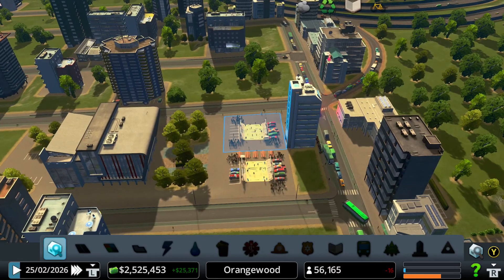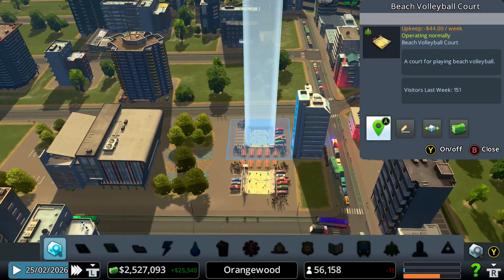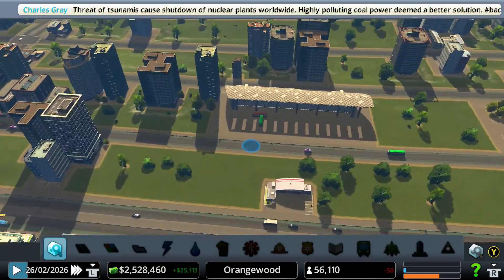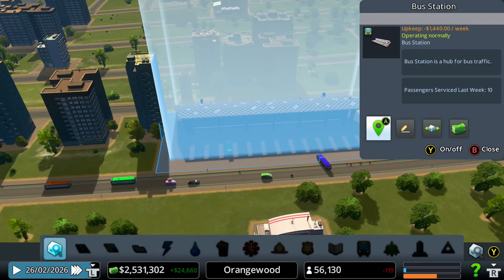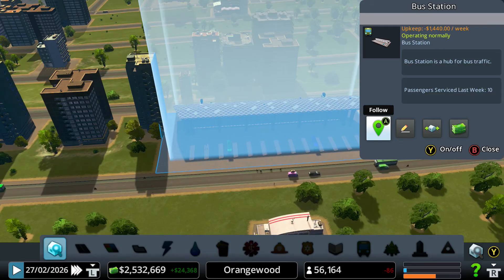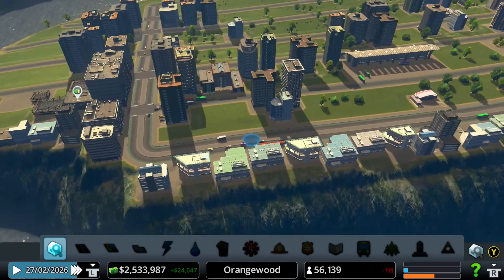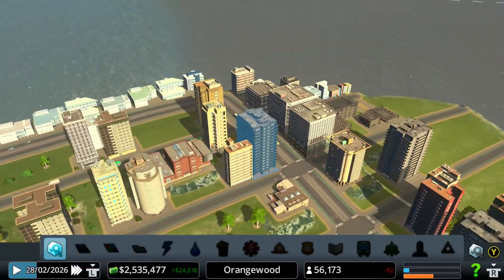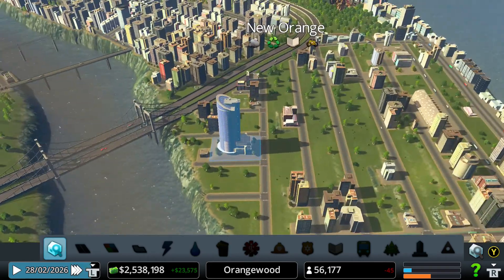How many people do we have in these parts? They're very popular — 151 people, that's a lot. This is our bus station. There's not a lot of people using it because there's not a lot of people building here yet, but I can see some things building, which is great to see. I hope they will start building.